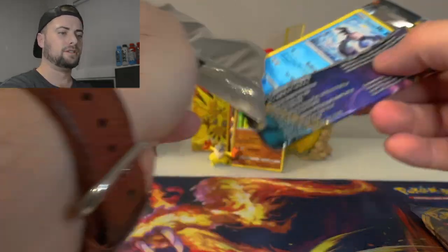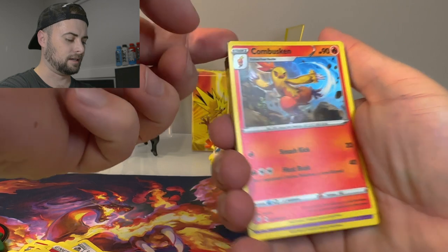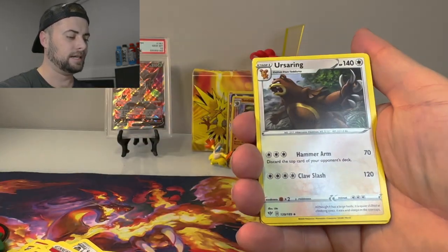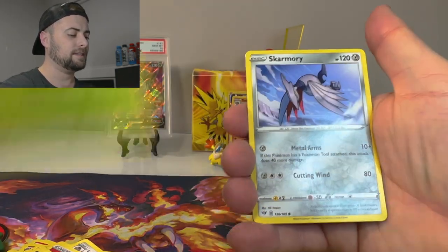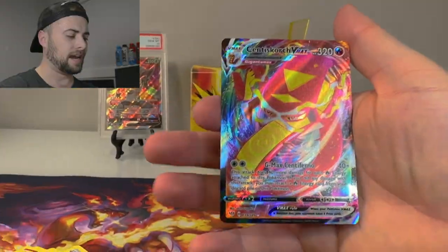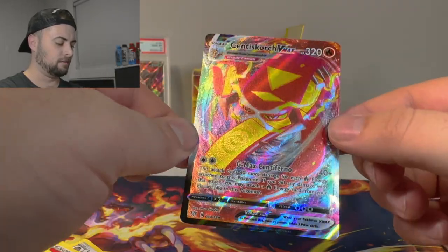We got a Darkness Ablaze pack — looks like we got a hitter in this one, let's mentally get prepared. Leaf energy. This card's corner is just beat up. Combusken, Poltergeist, Ursaring, Galarian Mr. Mime, Fletchling, electric Pansage, Skarmory, Dino reverse.